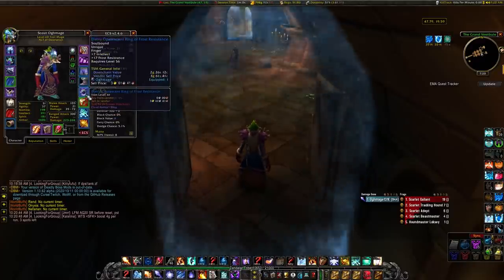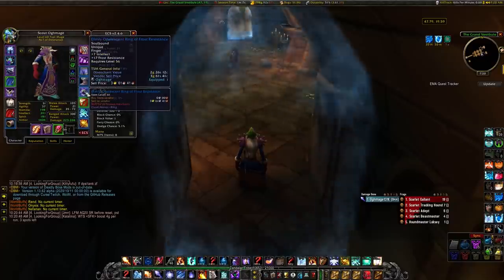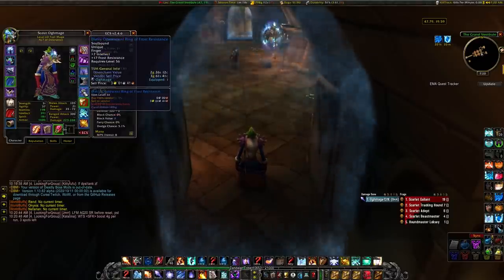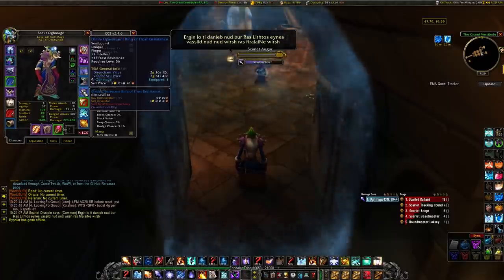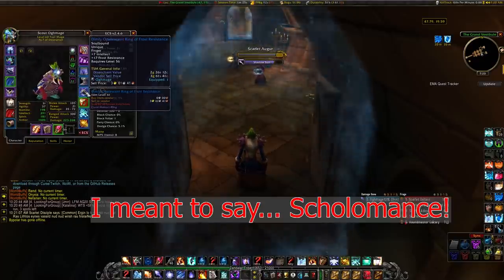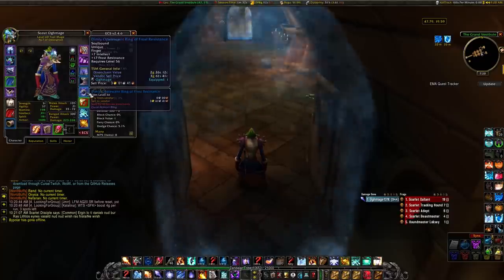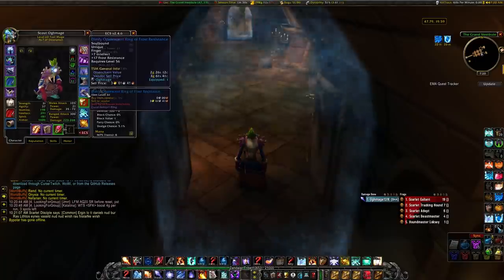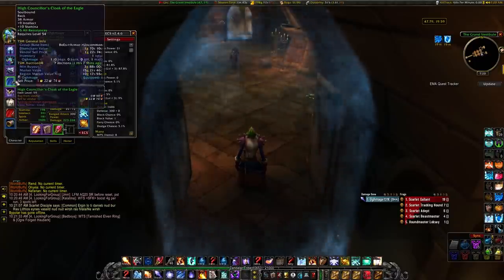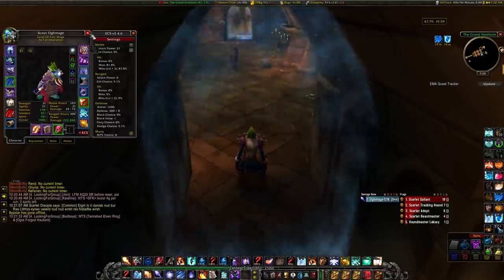I would get a couple pieces of frost resist gear. I wouldn't worry about fire resist for SM Armory because it's not a big deal, but Cathedral with the slow — you want some frost resist. I get two frost resist rings; they were cheap early on but might be pricier now. There's a frost resist ring from BRD and another possibly from DM. My gear isn't great — basically some welfare pieces out of MC and some blues and greens from the auction house. As long as it has intellect and stamina you're good; that goes for most farms.